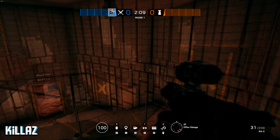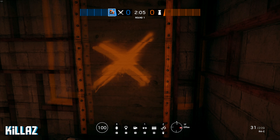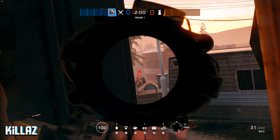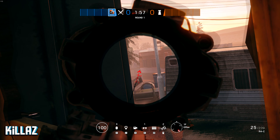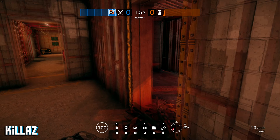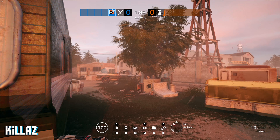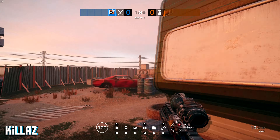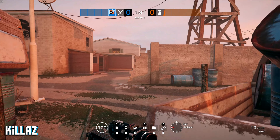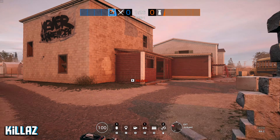Alright guys, for tip number one we're gonna do a spawn peek. If you want to get to the southwest spawn peek, all you have to do is come over here into first floor office and look right. You can see them come right between these RVs right there. If you run back to where they spawn, usually people tend to run this way, which you'll be able to pick off. If not and they run the other way, it's okay because they'll tend to run right in front of your crosshairs. Realistically you're just gonna have that angle on them that they can't really see too well.